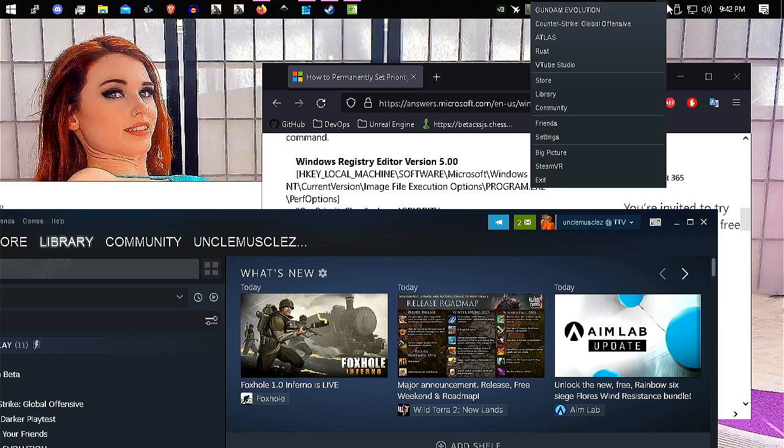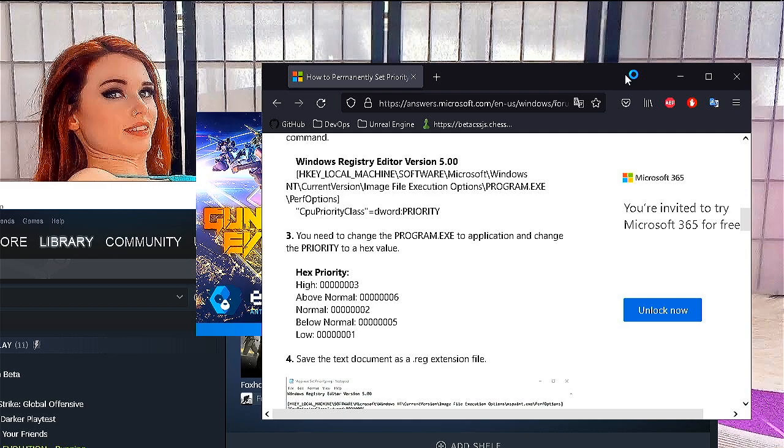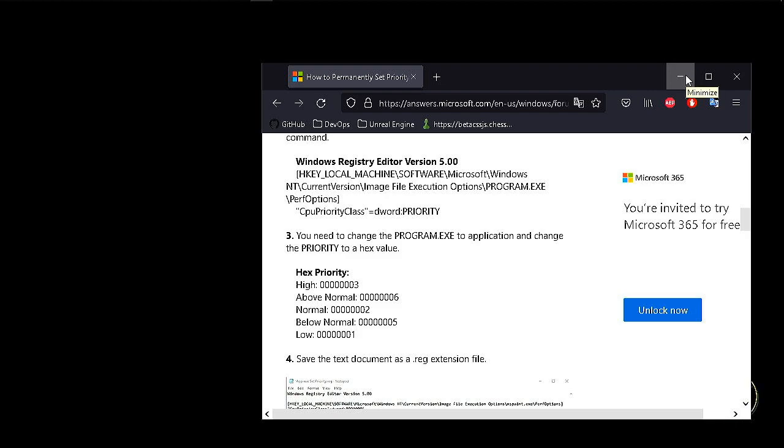Once you've restarted your computer, open up Gundam Evolution. Now there's a third process here — you can see in the background — the main thing you want to turn on is NIS (NVIDIA Image Scaling). That's going to be the best way to increase your FPS. The other thing you can do is change the priority of the process. I've increased it to 3 — for some reason it defaults to Normal. When you try to change it in Task Manager it requires administrative access, which can be tricky.